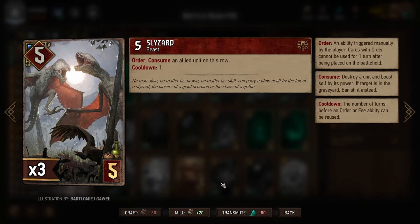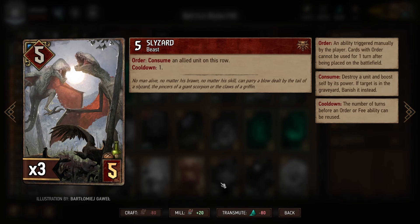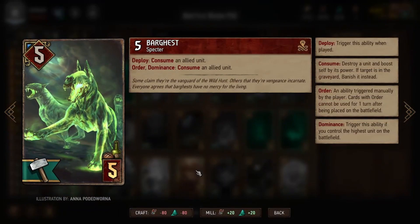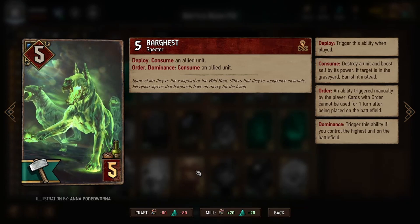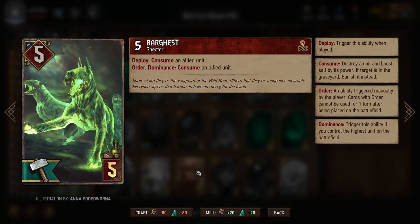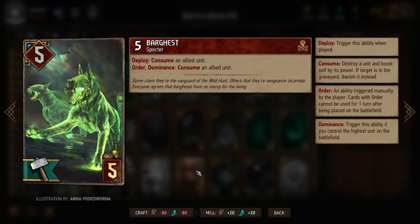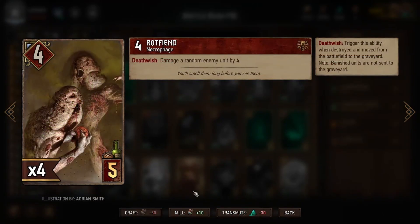We have a couple of Slizzards, and every turn these can consume one unit on the same row — a consistent source for consuming Vi. This is an order ability, so it does take some time; plan in advance and be prepared to do it as quickly as possible. We also have a couple of Barguests: when we play this card it will consume a unit — target here would be Vi — and if we have Dominance, meaning the highest card on the playing field, we can consume a unit again with an order. We consolidate a lot of power into one or two units, so Dominance is fairly likely. Next we have a couple of Rot Fiends: when we destroy these units they will damage a random enemy unit by four, so these are useful to consume and minimize the number of units on our side.